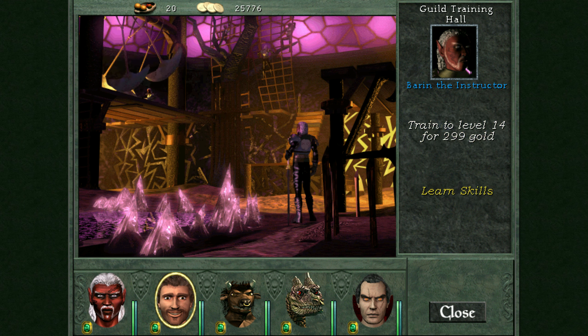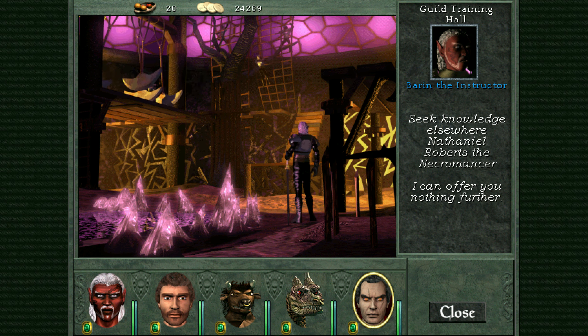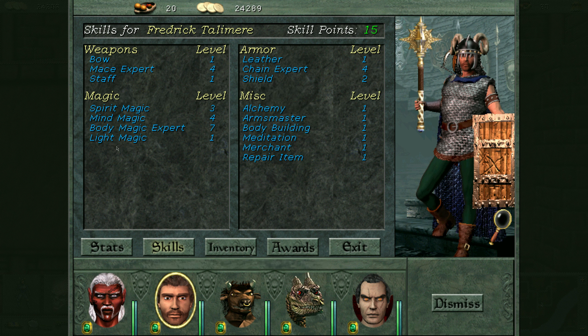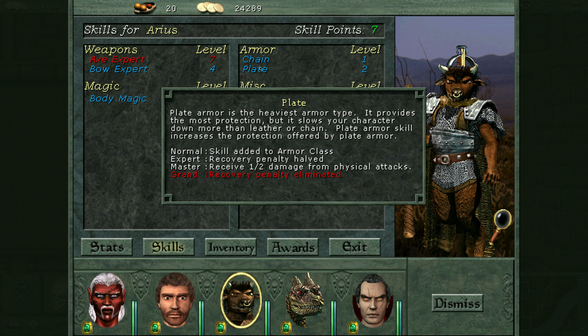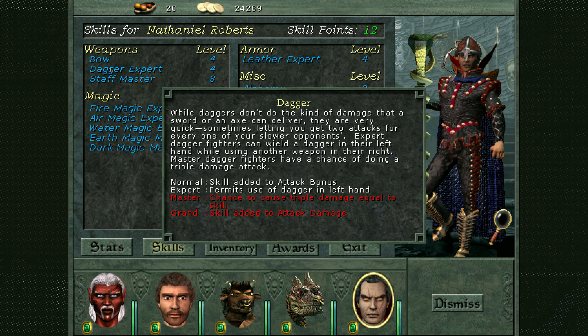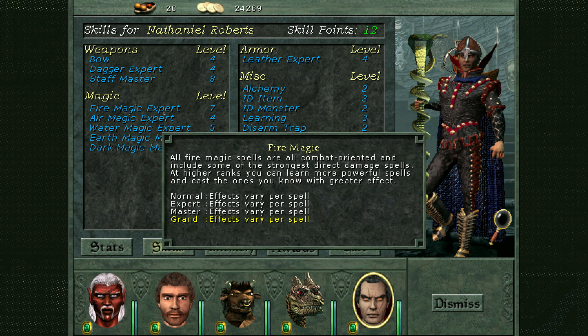Deliver, deliver reports. We need to go to Iron Sands — the Iron Sands desert and see the Sea of Fire. We did get enough for another level up — boom, bam, bam, bam. Learn skills.